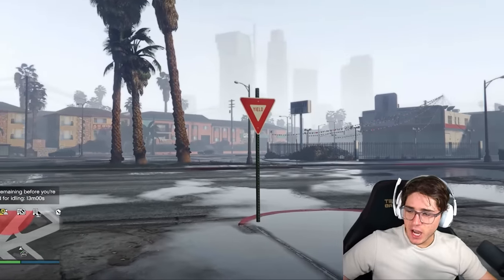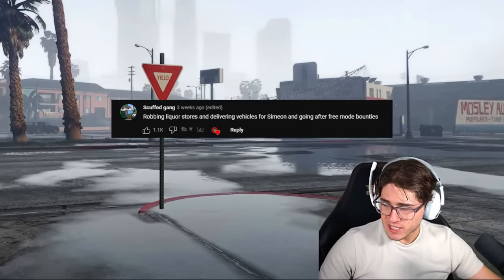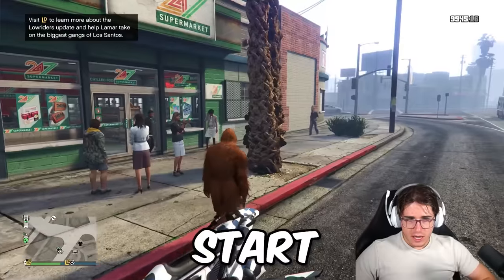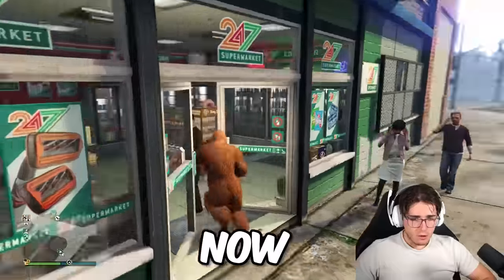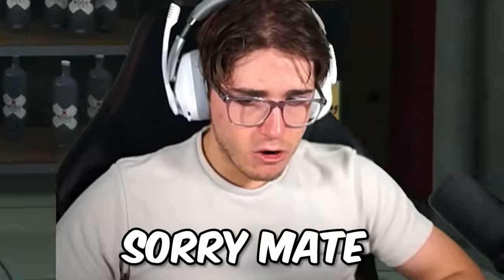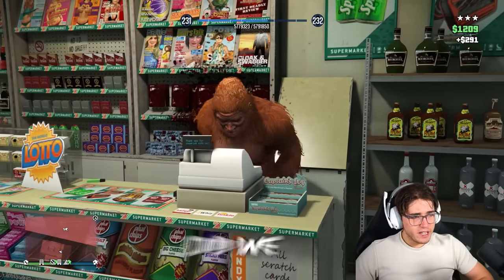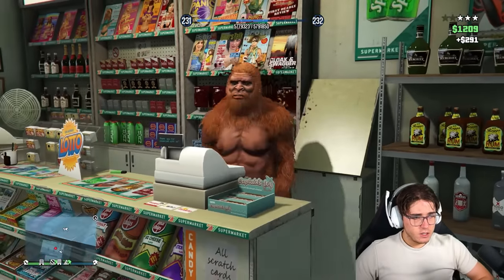Next suggestion from ScuffedGang: robbing liquor stores, delivering vehicles for Simeon, and going after Freemo bounties. We're just going to do the first one — robbing liquor stores. Start the timer now. Let's go. Oh, we have a guy in here. Too bad, sorry mate. Let's take the money for ourselves. How much money do we get from that? $1,200.